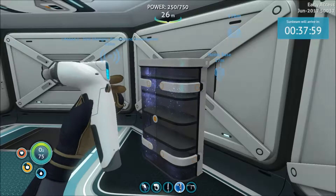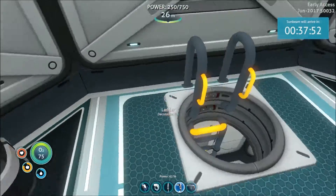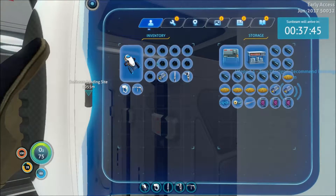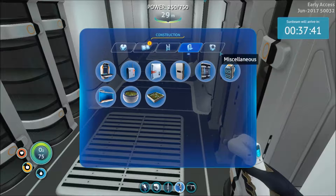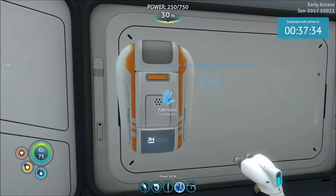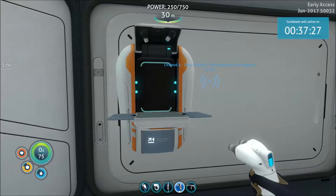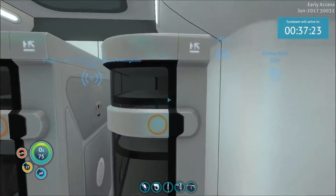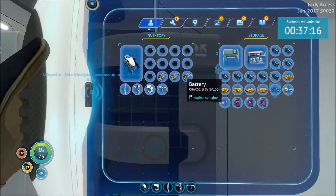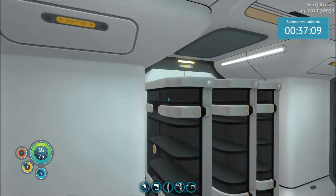Let's get the plant room fixed up. I'm going to put those two things in here. In order to build the mobile vehicle bay I need titanium ingot, lubricant, and a power cell. Power cells are made from batteries - here's a little trick: if you need to build a power cell, build it from dead batteries, you don't need full charge batteries. It was titanium - I need an ingot which is ten of these.